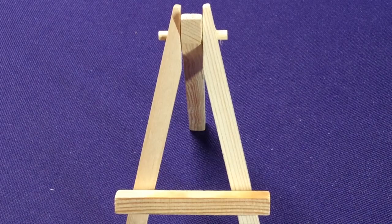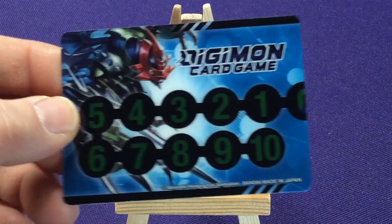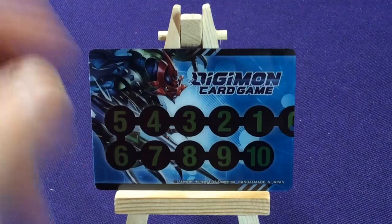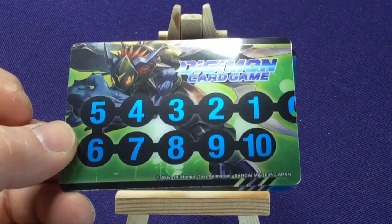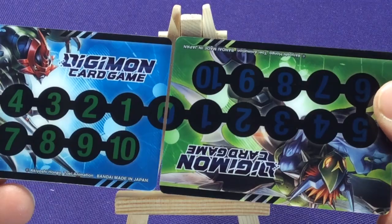We're also going to get our Digi Gauges. These are going to be special ones — they're foil, and a little bit thicker than the regular cardstock you'd get just by buying booster packs. One has Paildramon on it and the other one has DinoBeemon. One player plays as one, one plays as the other. So we got blue and green in this deck.